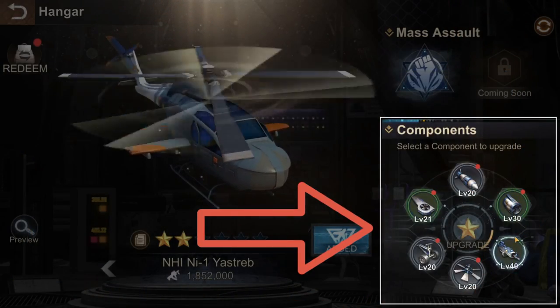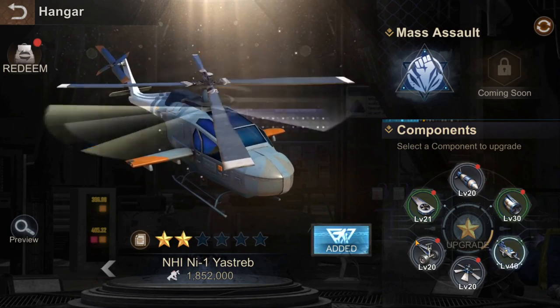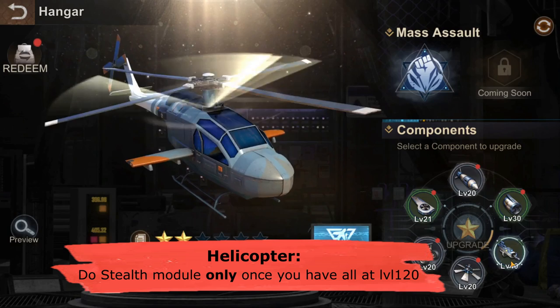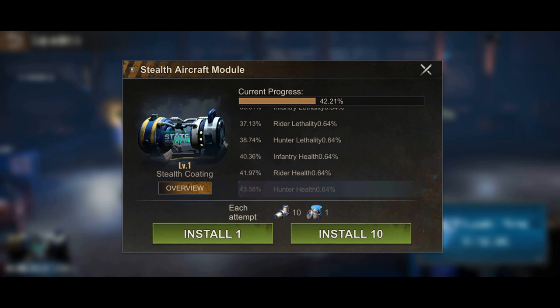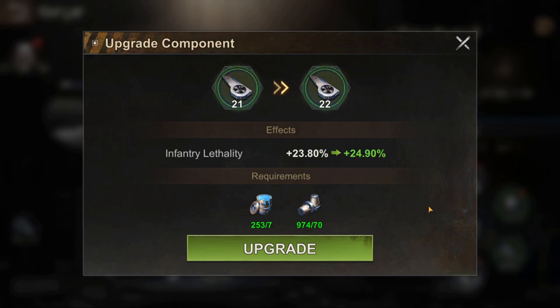Once all helicopter levels are at 100, you unlock something called the stealth module. I still recommend going to level 120 before doing the stealth module. Once you have all at level 120, you can consider the stealth module. Obviously, focus first on infantry health and hunter lethality.